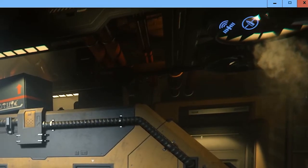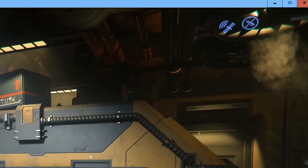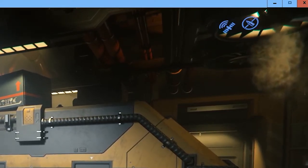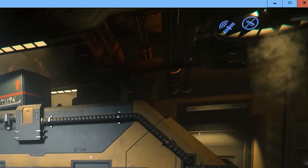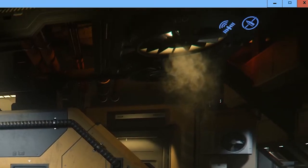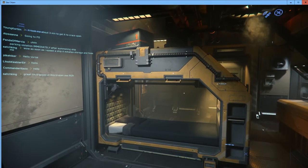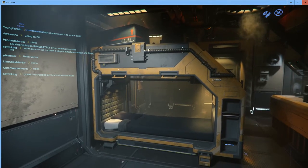There's also an ammunition symbol up there, which right now has a circle around it meaning no ammunition is available. But the satellite icon is how we know we have our helmet on, and when we have it we can communicate with the rest of the world.